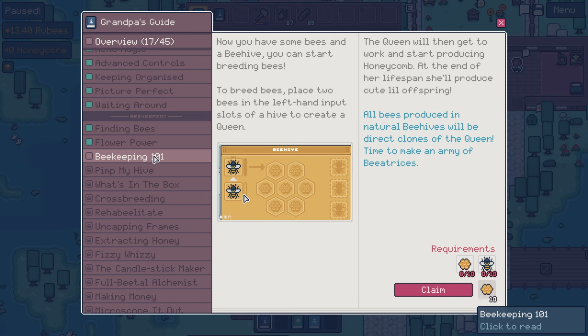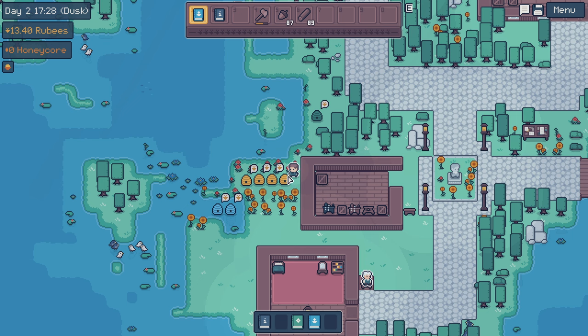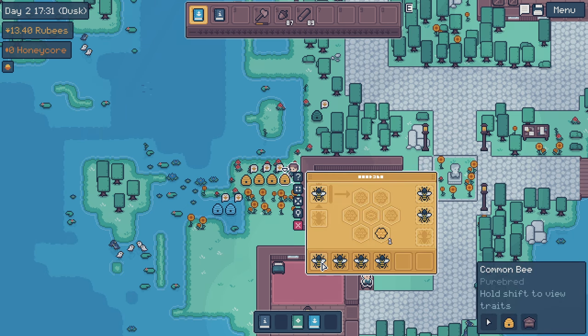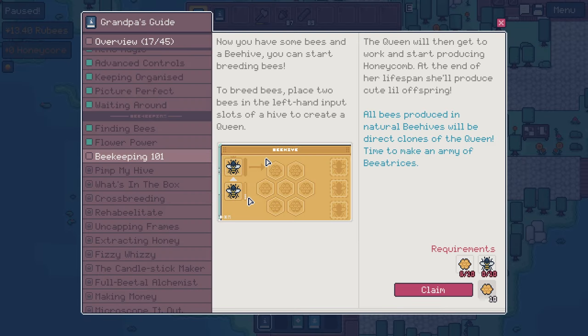Now you have some bees and a beehive, you can start breeding bees. To breed bees, place two bees in the left-hand input slots of a hive to create a queen. The queen will then get to work and start producing honeycomb. At the end of her lifespan, she'll produce cute little offspring. All bees produced in natural beehives will be direct clones of the queen. Time to make an army of beetresses! Oh my gosh, I think I might have lost beetress. Was she named? I think she's gone, but that's okay. We can make more.